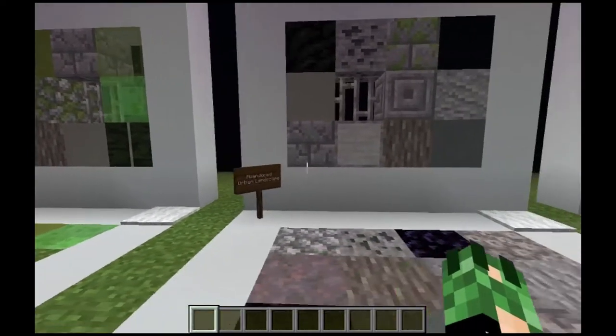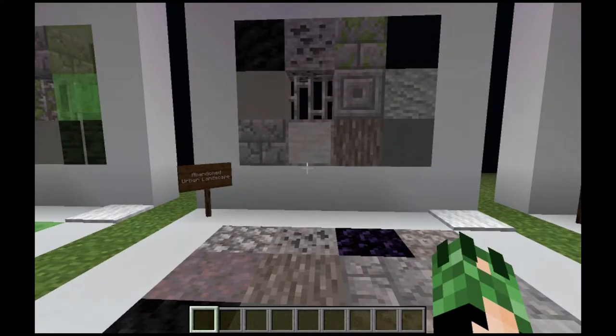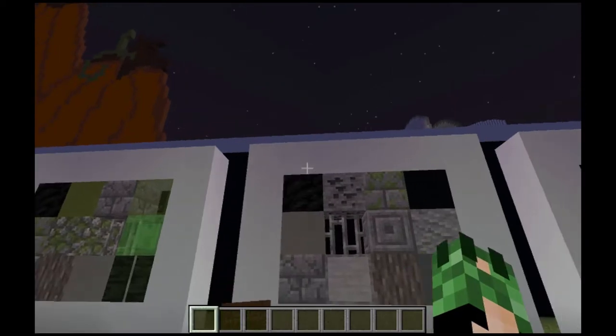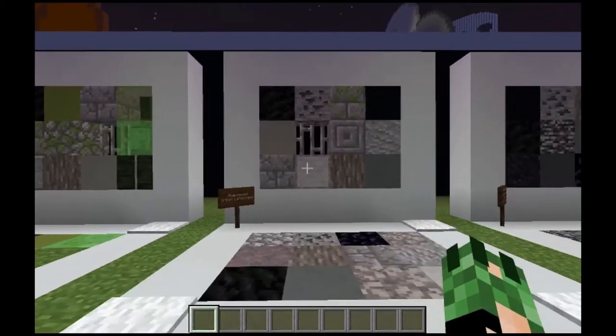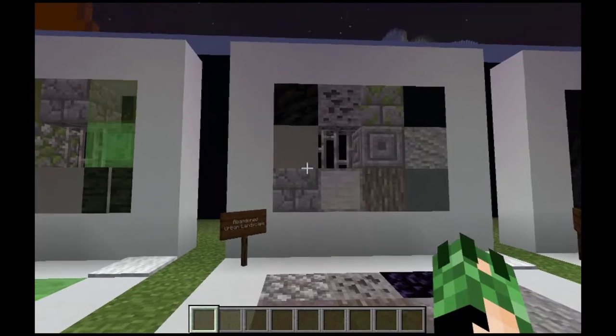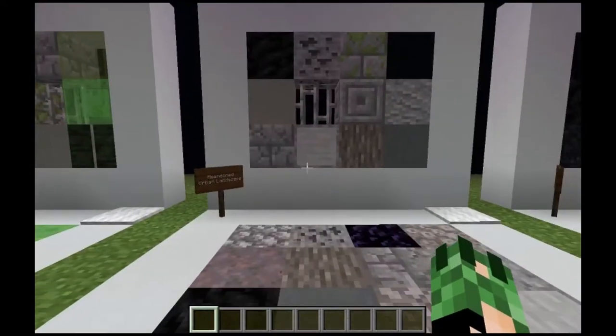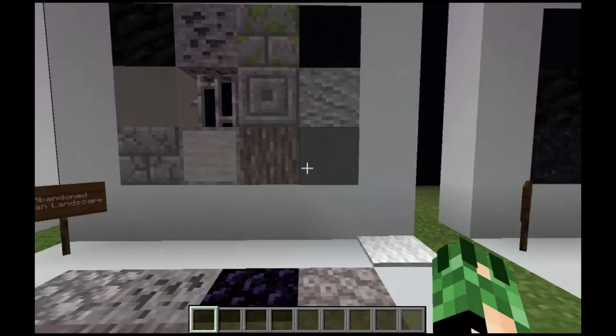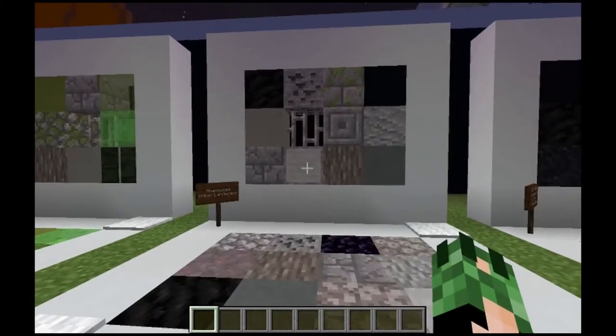Next we have Abandoned Urban Landscape. My thought process for this was along the lines of Resident Evil, Seven Days to Die, or The Walking Dead — anywhere where you would have what were formerly big giant cities that are now very, very dead and potentially dangerous. So a lot of grays and a lot of darker tones, a little bit of green because it would get overgrown potentially, but mostly grays — kind of a dead color palette for the most part.